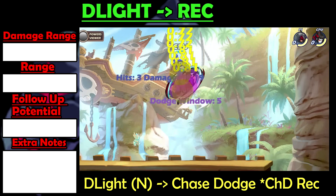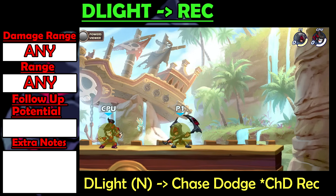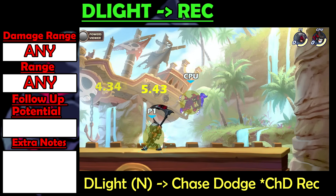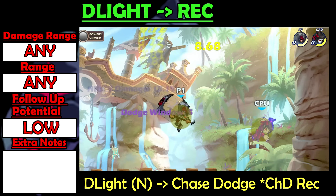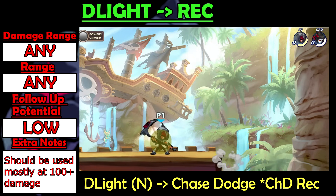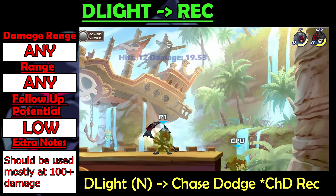Dlight into Recovery is a slow string that works at all damage ranges because Dlight has 0 variable force. Unlike most strings, you need to chase dodge diagonally up and forwards for this string to hit. It is one of the easier strings to dodge and has no follow-up potential, but it has a lot of force from Recovery, so I recommend only using this string at higher damages like 100+ to knock out the enemy.